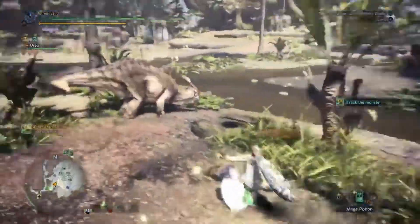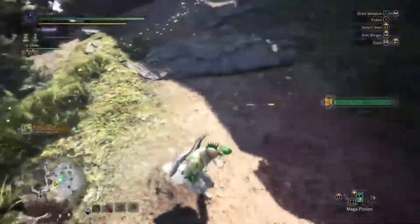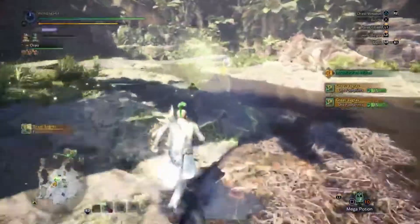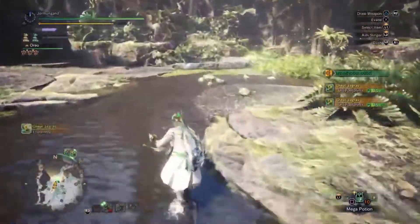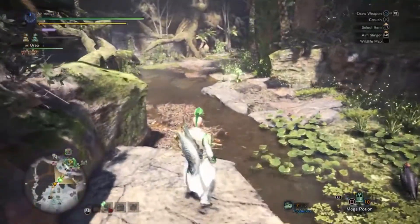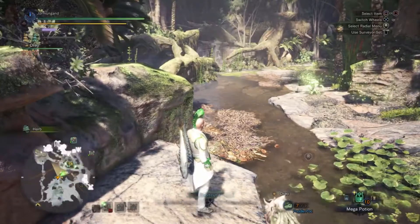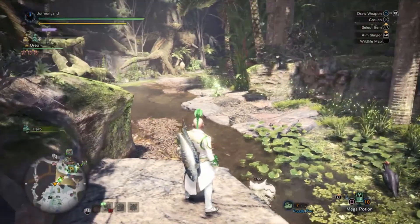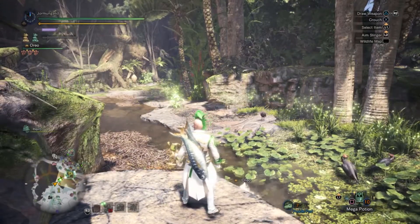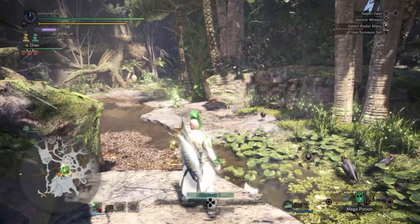Oh, it's got purple sharpness! Where'd it go? There it is. The Great Jagras is doing its circuit so I should be able to get it here. Let's get the footprints so I know when the skull icons come up — so I know when it's dying and ready to be captured.